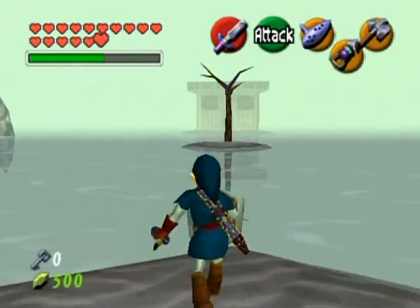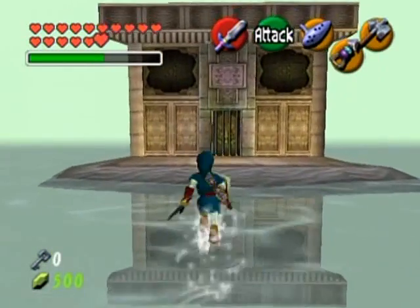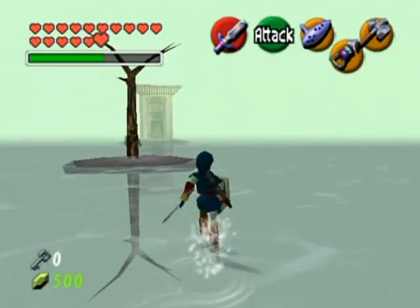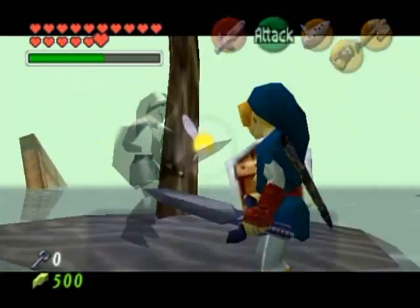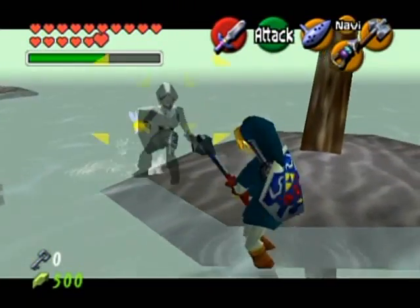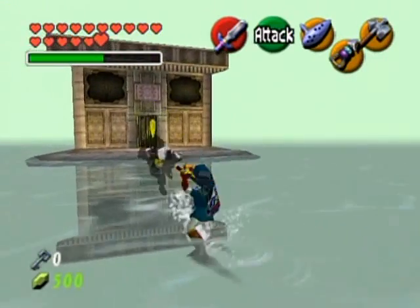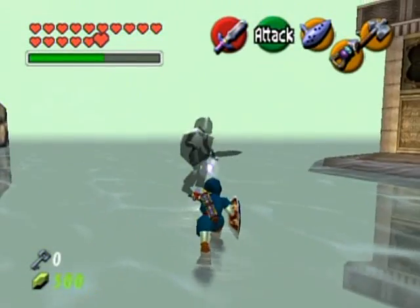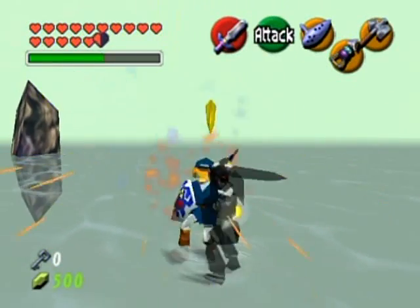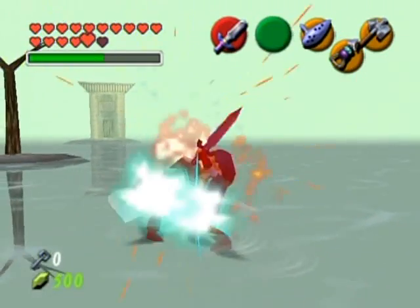Complete and utter disaster in this room so I'm restarting from the top — I had no commentary and was playing like a fool. You touch that tree, go to this side, and someone is here: this is Dark Link, or Shadow Link. He mirrors your moves but doesn't have any of your items. He's very proficient at dodging your slashes. I don't recall ever having this much trouble with Shadow Link before.